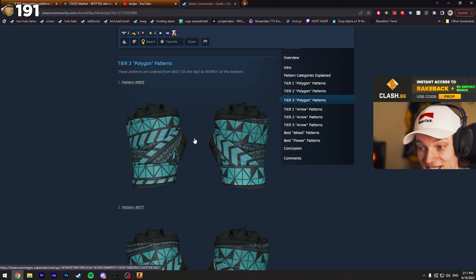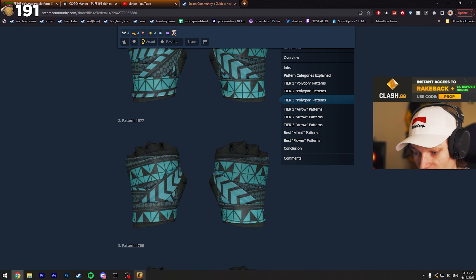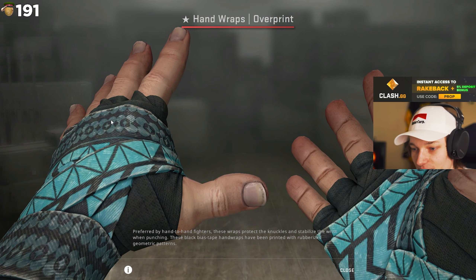Let me scroll down to tier three — this one's actually clapped. We have like the whole half of the polygon cut off by the arrow, and the bottom is starting to blend in with the arrow as well. These would probably be something like market price. Let's inspect the field-tested ones from the market. These would be like the flower pattern.